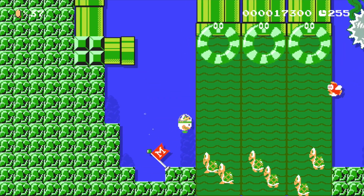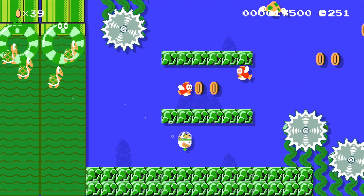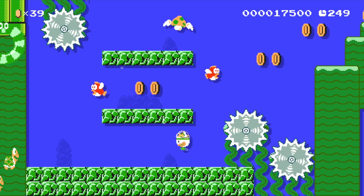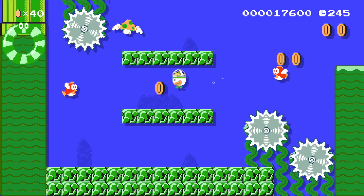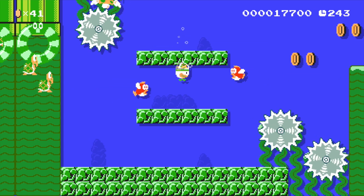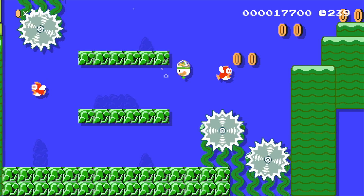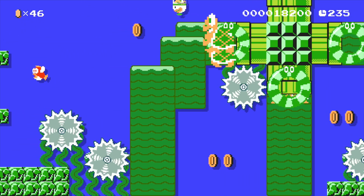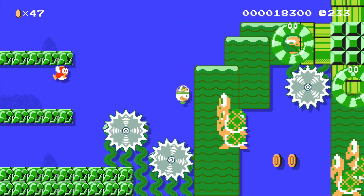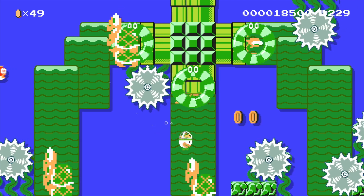Here we've got a whole bunch of Koopas falling. This area with the three tall corridors between tall ground blocks is straight out of the original Super Mario Brothers water levels. I lifted little sections like that wholesale because I really wanted to give it the feel of the original Super Mario Brothers. Even looking at how far apart blocks are is a really helpful thing for that.